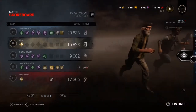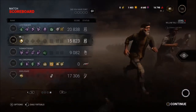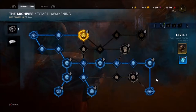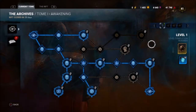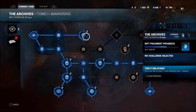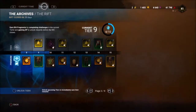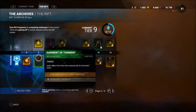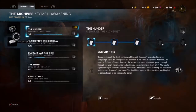Let's go ahead to the archives and see what we have as far as the story goes. We have unlocked Tier 9, which gave us some more serum and part of the Wraith outfit — so that's good. As for the tome, let's see what it has to say.